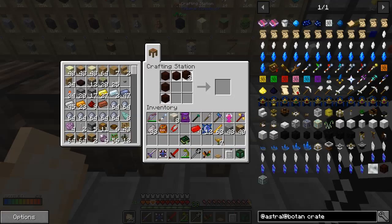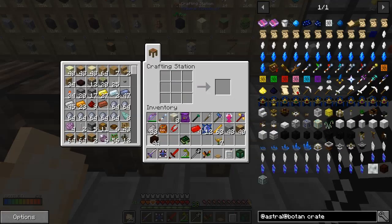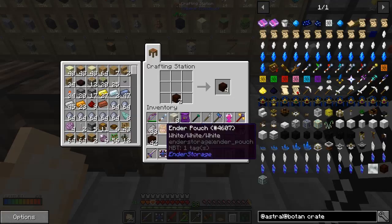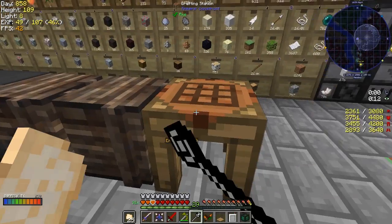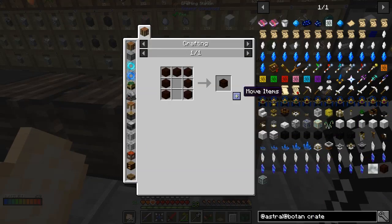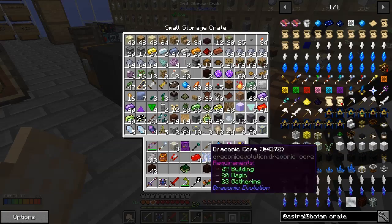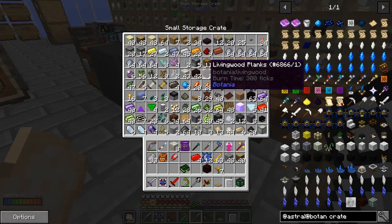It's just a crate like this, isn't it? Those are living wood - I need living wood planks. We've got plenty of living wood so let's just make two sets of planks. I'll put these in the crate over here. Those are the planks there.